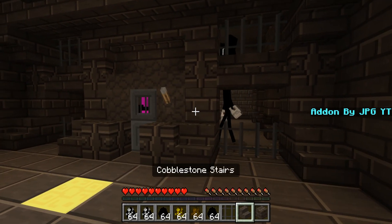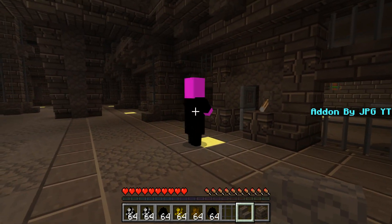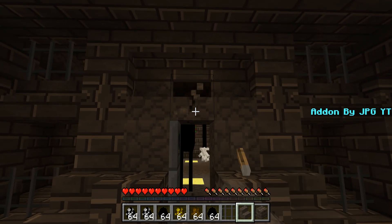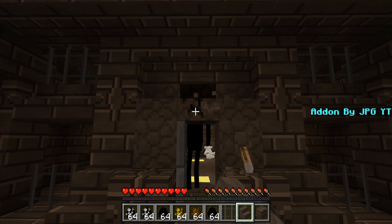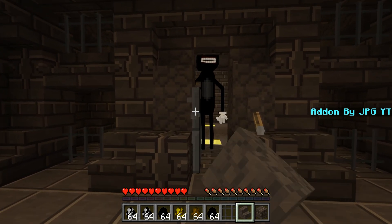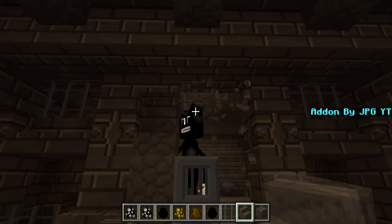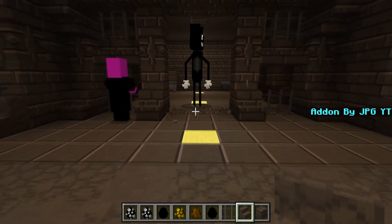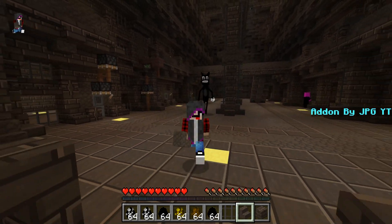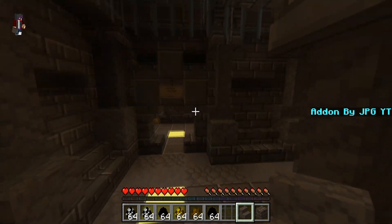It seems like he's just a regular villager with weird textures, so I think we're chill. We'll see what happens when we release Cartoon Cat. Let me open this up for him so he can actually get out. Cartoon Cat's kind of big — I might need to go back into creative mode and open this back up. As you guys can see, Cartoon Cat is free in the prison.